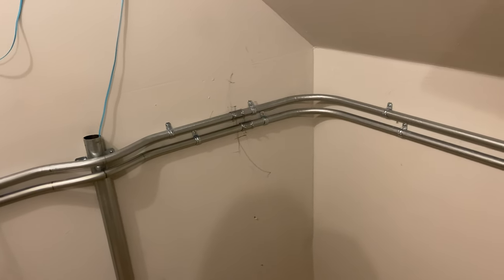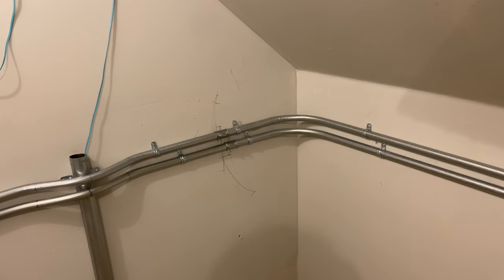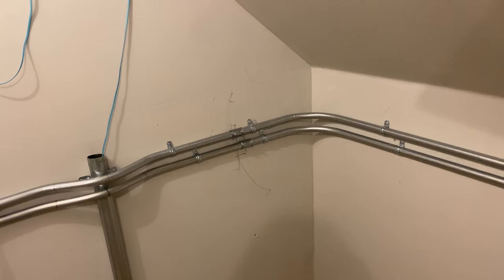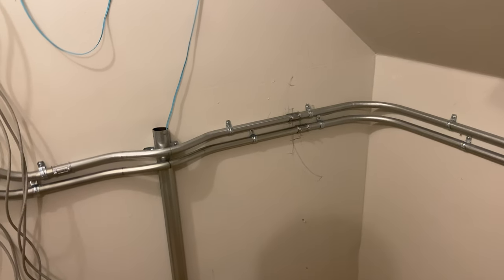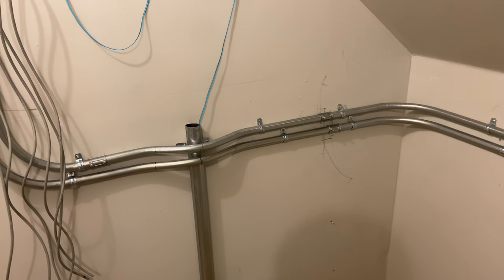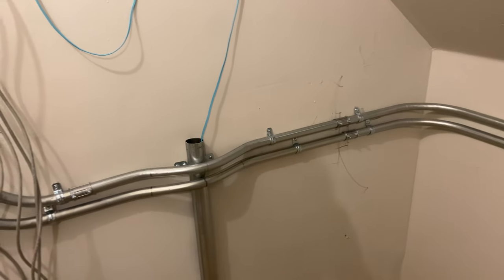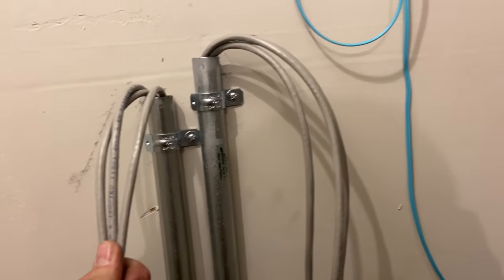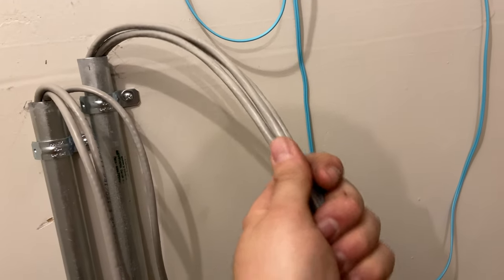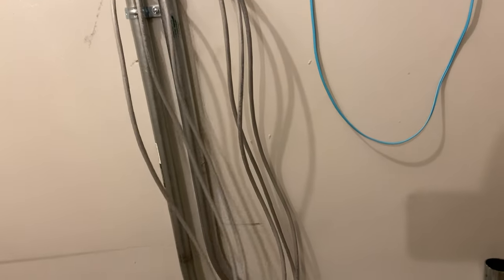It's not perfect, but this is my first real venture into bending EMT. It's not super easy — it takes a little finesse and practice to make sure everything lines up. Overall I'm happy; this is a learning experience. Your first project is going to suck, but you get better the more you do. All the Cat6 is pulled — I chose gray for the crypto color, which will be on its own VLAN.